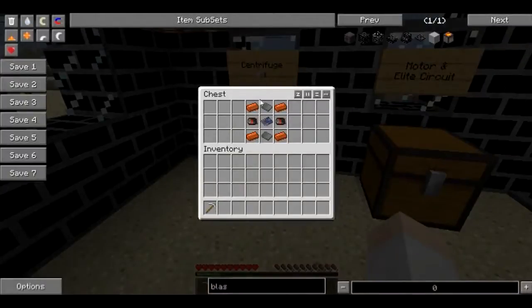To build the centrifuge, this is the recipe right here. You need four bronze ingots, two steel plates, two motors, and an elite circuit.